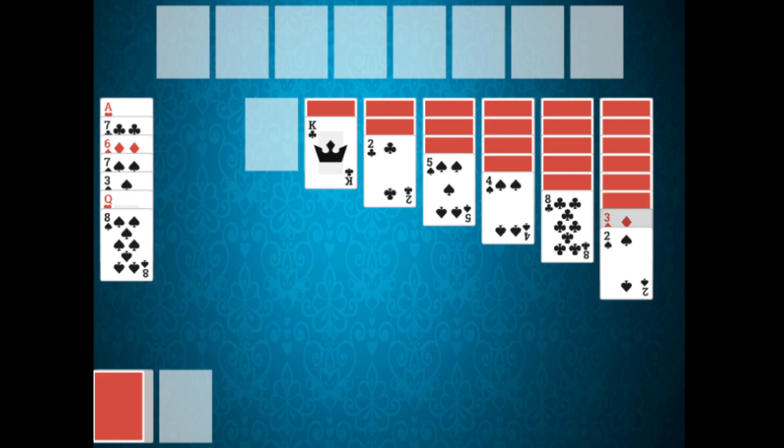Note that you can draw from the stockpile anytime — that deals one card face up onto the waste pile. A re-deal is not allowed, so you are only allowed to go through the stockpile one time. The top card from the waste pile can be moved to the tableau or the foundation.